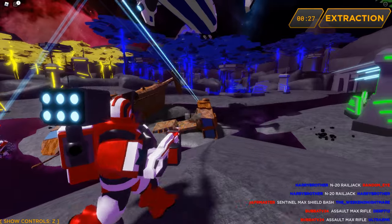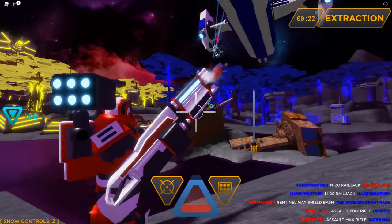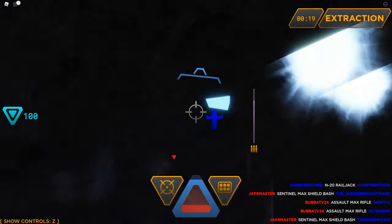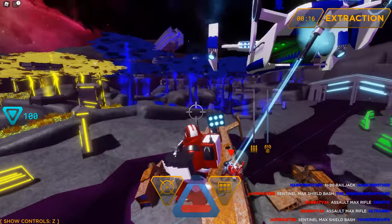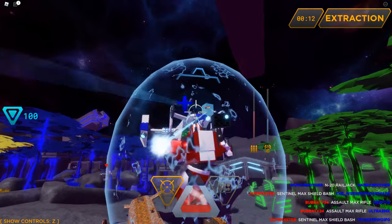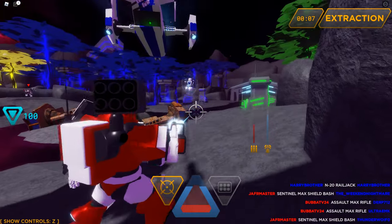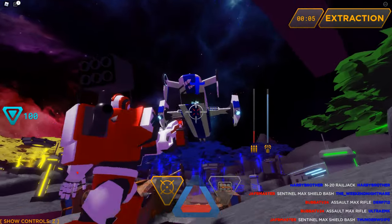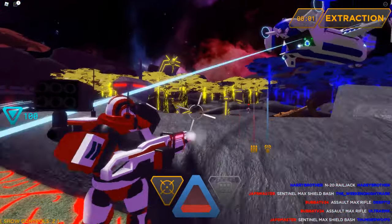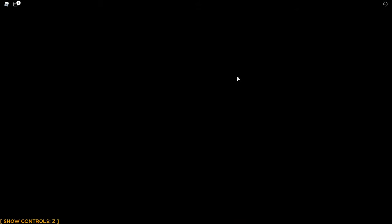Another one down — don't let him get away. Come on, getting my shields back. They get health when they reach the extraction ship. We did okay — that wasn't bad. I got some good kills out of that.